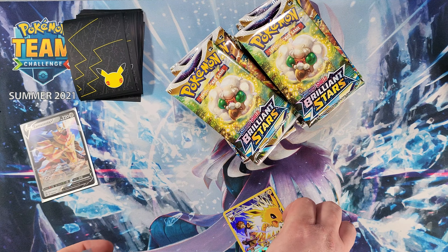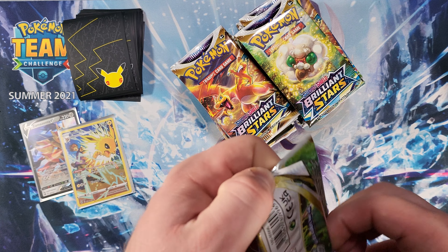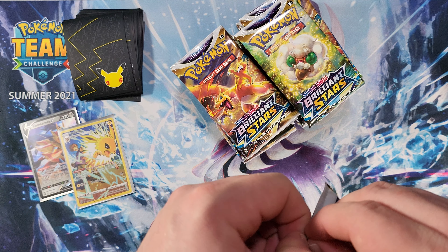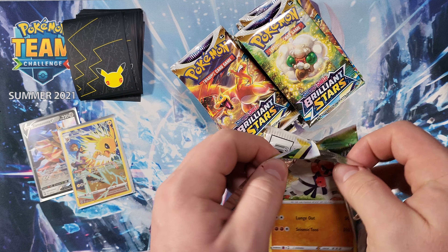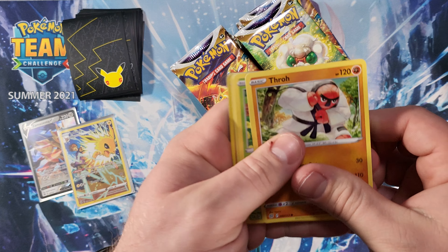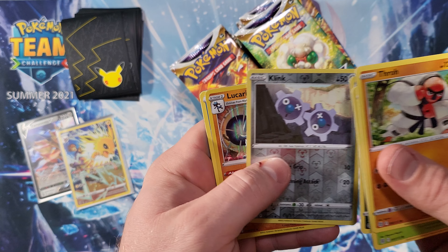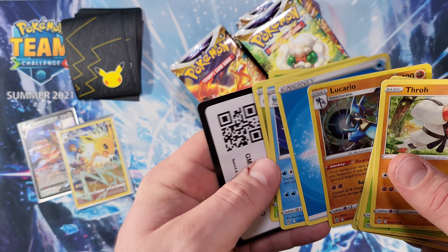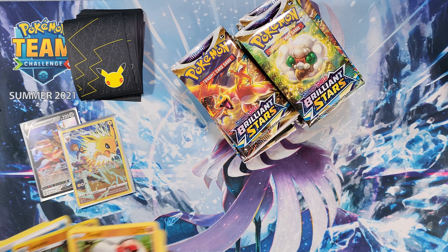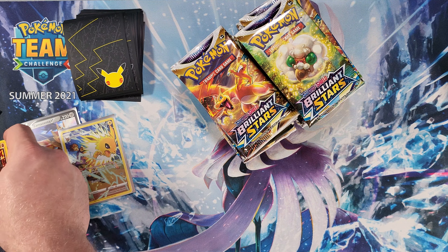What a beauty — that art is awesome. Next pack. We got Shroomish, Piplup, Turtwig, Sneasel, Klinkang, and a Lucario holographic. Another nice card to get — I've gotten a few Lucarios already from my pre-release pack but it's still pretty awesome to have.